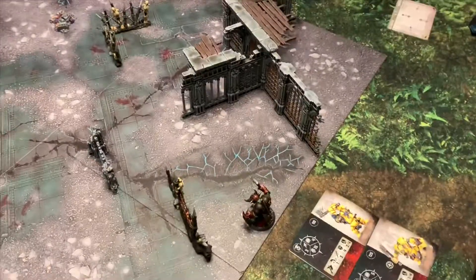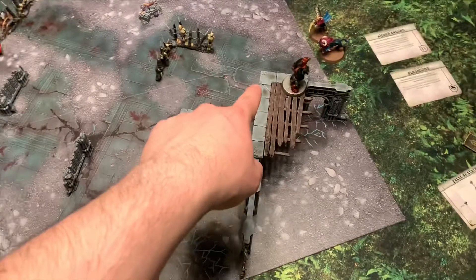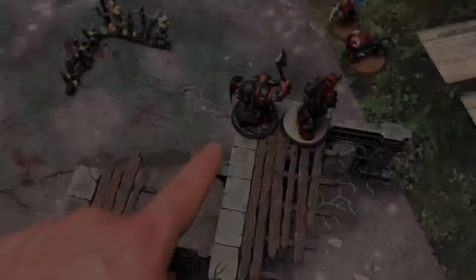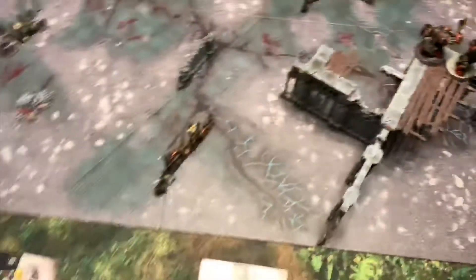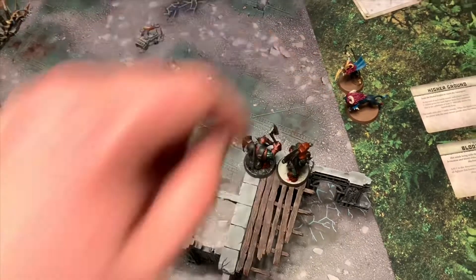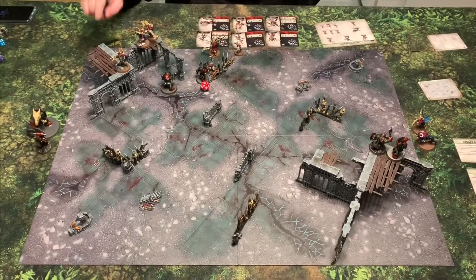I'm going to double-move my other Ardboy up onto the platform next to his buddy to block the daggers coming in round two. He had a move of three plus four from the ability, so 14 total. He started over there, ran, climbed, and is now up top ready to deal with the daggers entering in round two. Here's what we're looking like so far.